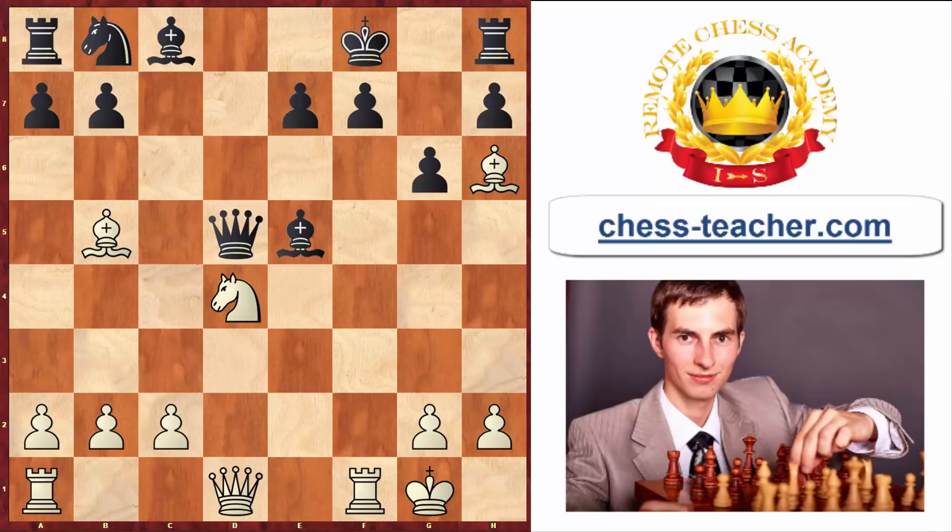Coming a few moves backward: we analyzed that bishop g7 is losing after white implements this really beautiful sacrifice bishop to c4. But what if black goes king to g8? I'd like to ask you to think about this and find the winning continuation for white. Please think about it and write it down in the comments below — white has a couple of attacking ideas here, but you need to find the strongest. Feel free to pause the video, think about it, write it down in the comments, and then resume watching.